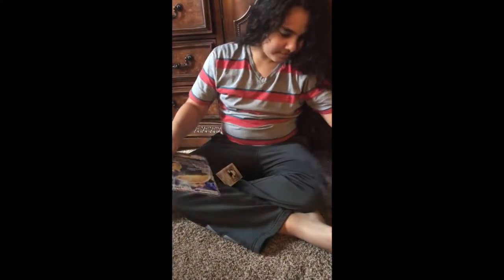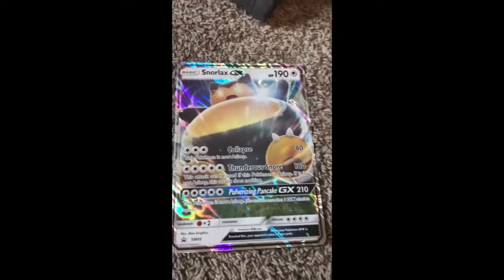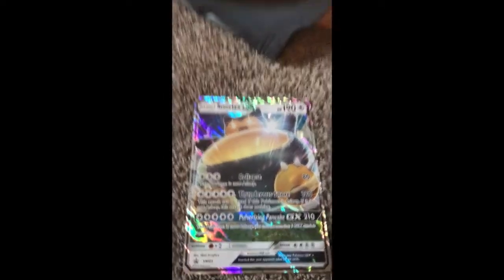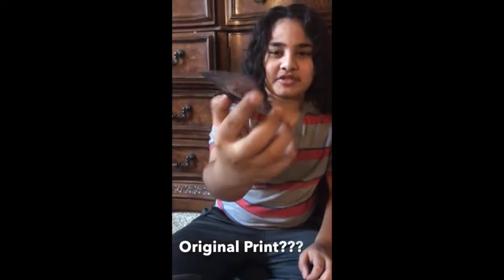Look at your EX. Look at this Snorlax big card GX. This is the little one. This is the big one. Look at this mini version — focus on that. Yeah, that's a nice card. You can tell these are the original cards because they're original print, like that Snorlax original print.